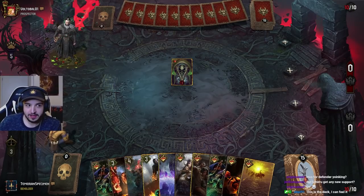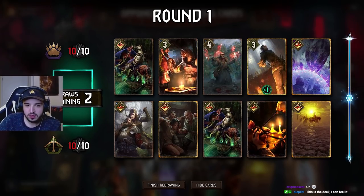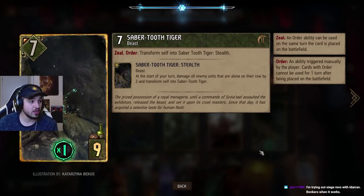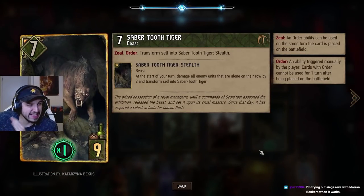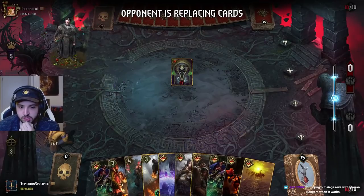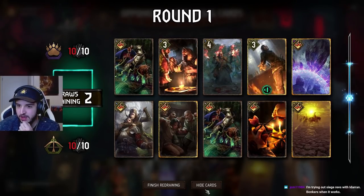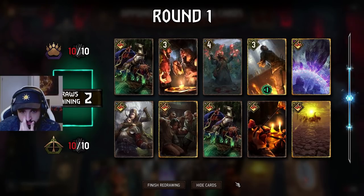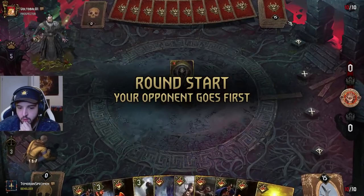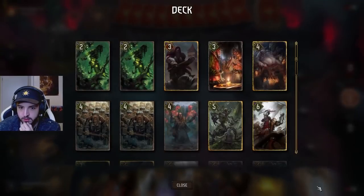Shiru sucks going first, but now it has this card — and this card going first is brilliant. You just play it, then use Circle of Life, Making a Bomb, Waylays, and you just kill whatever your opponent puts down.